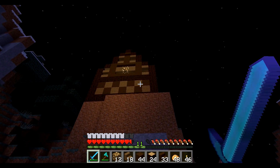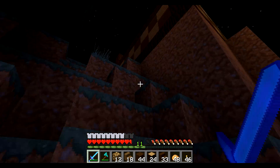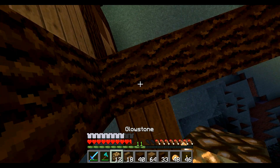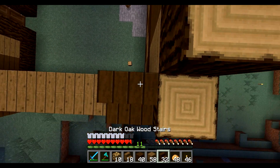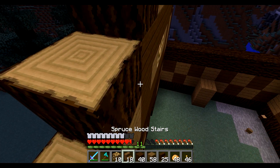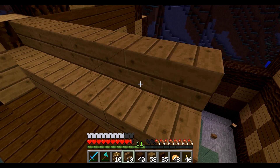Alright, I finished the back. One of the main differences between the front and the back is I don't use stairs — I just do the pattern like it is on the sides, but besides that it's basically the exact same as the front. Now we need to do the side up to the roof right here. I need spruce wood all the way across, glowstone in the corners, then take our dark oak stairs and place them all the way along here. Then take our spruce and go like that, all the way along here.